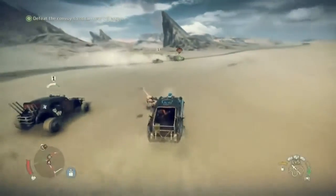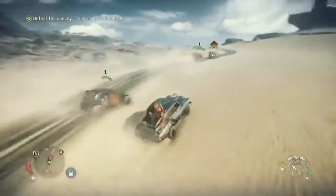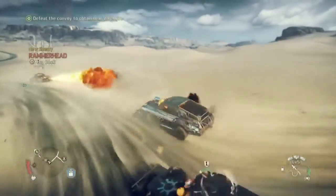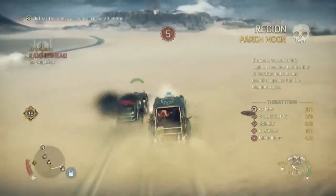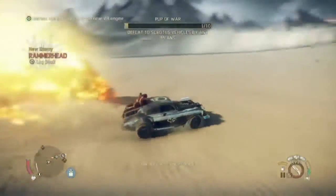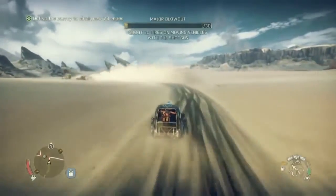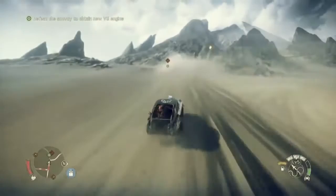If a guy jumps on your car like that, you can use the shotgun, or you can try and scrape him off with a cliff wall depending on the terrain. Chumbucket was hiding in the back while the guy was on, but once he sees it's safe he'll come back out and help you. If you stop the car and the Magnum Opus is damaged, he'll climb onto the roof and start putting out the fire in your engine.